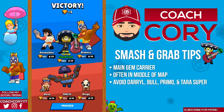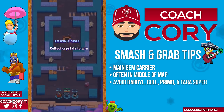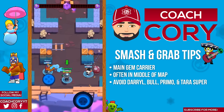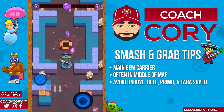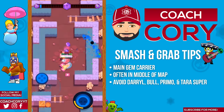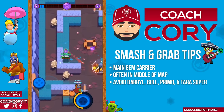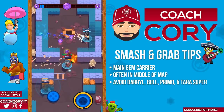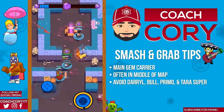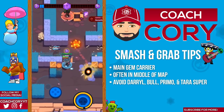In general the main thing is to try and keep out of their super's range and be very cautious at all times. These are gonna be great times to save your super — if you see a Bull, El Primo, Daryl, or Tara have their super, it's probably a good idea to save yours too, to wait for them to use theirs. If they don't super you, you can heal your teammate who gets supered by them. But if they do super you, you have a much better chance of surviving — and it's much more important for you to survive as the gem carrier. If you die you're much more likely to lose the game.